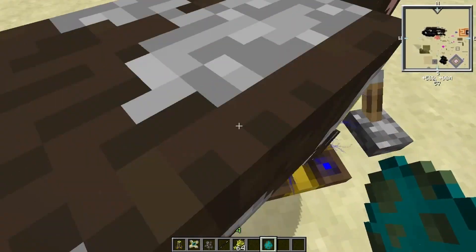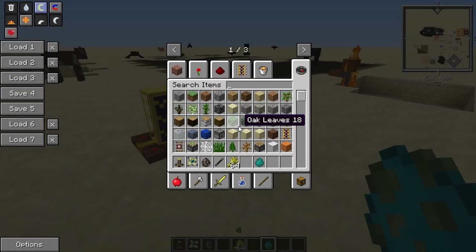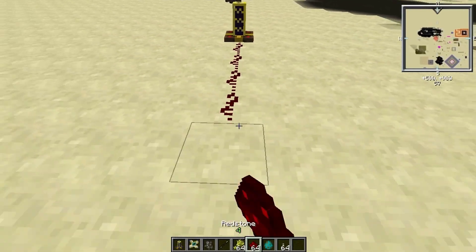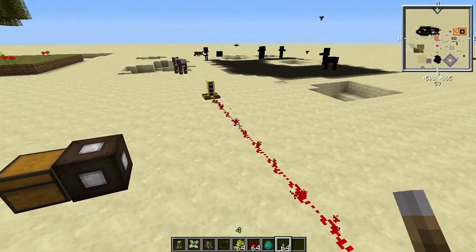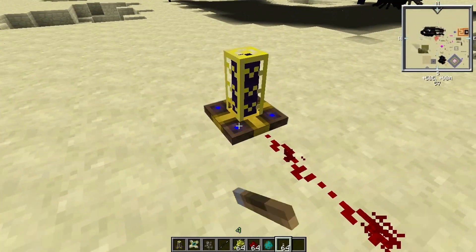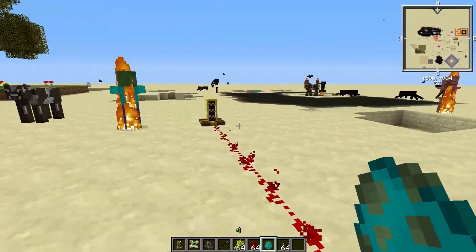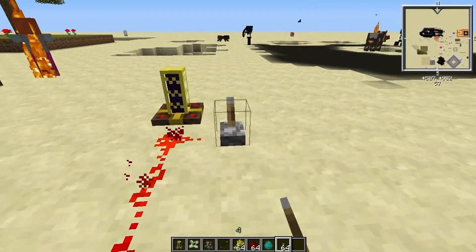You should note that you need a redstone signal to activate it, and the strength of the redstone signal determines how powerful it is. If the signal source is too far away it probably won't even activate. As you can see here, when it's farther away it's a lot less powerful and the range gets decreased.